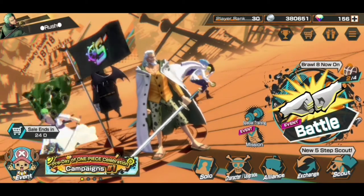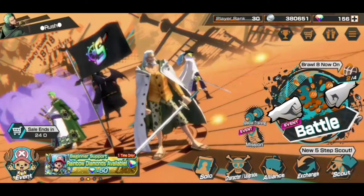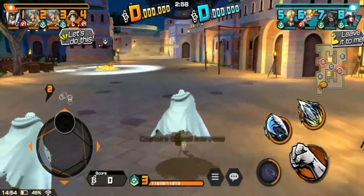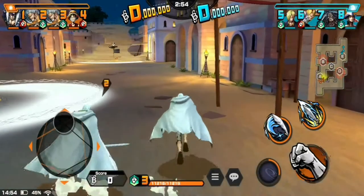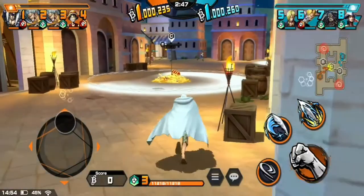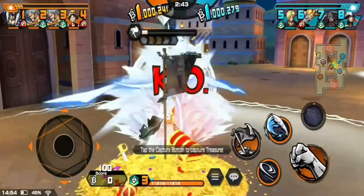These are pre-recorded matches and I'm going to review them, so let's get into it. I'm going to leave the first and second flag to Drake and Rayleigh, and go capture the middle flag, because once your enemies get their hands on it, it's really tough to take it back. So I'm going to kill the Robin here and then capture it.